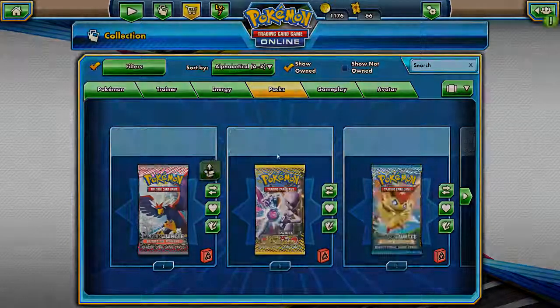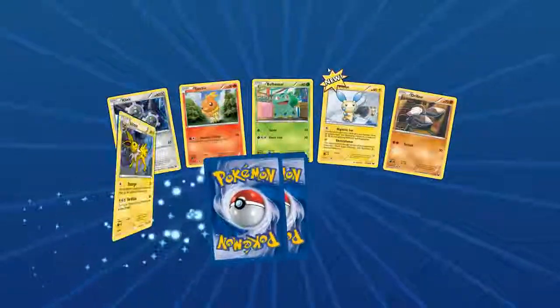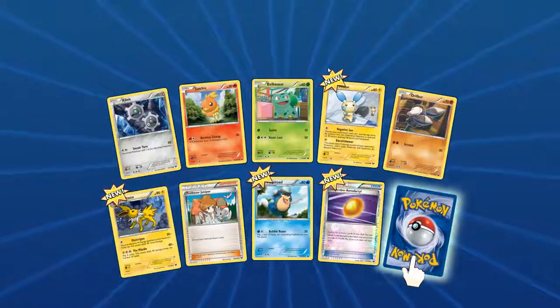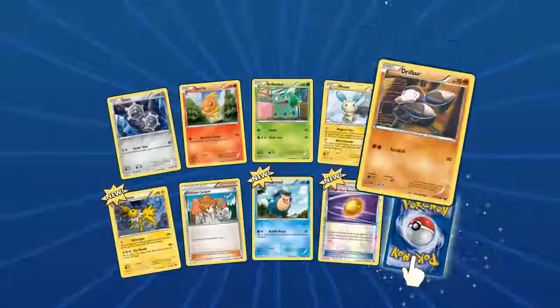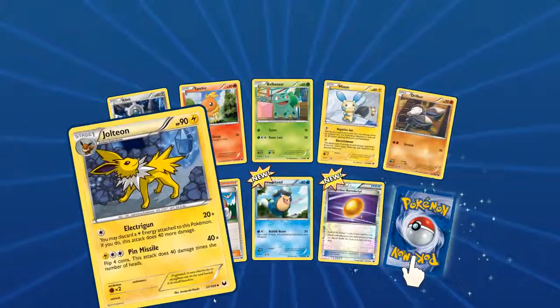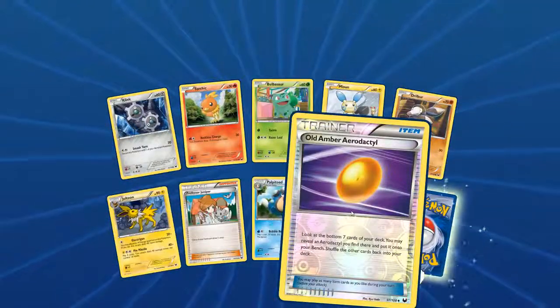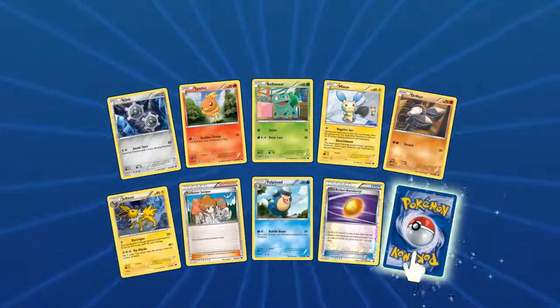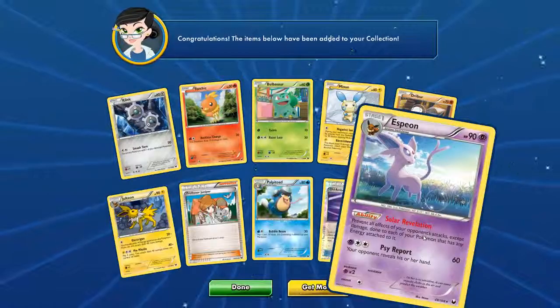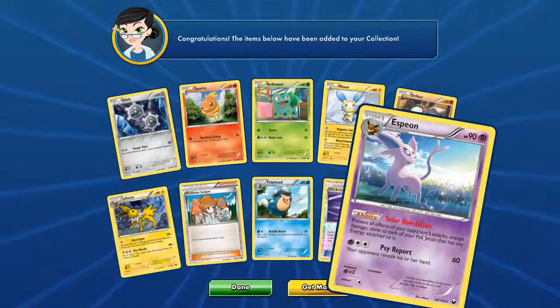This one's a Black and White Dark Explorers. I got a couple new ones here — a Minun, a Drillbur, Jolteon's looking good, Palpitoad, Palpitoad, Old Amber Aerodactyl — that's pretty neat, like a little mosquito à la Jurassic Park. And we got a little Espeon. Pretty cool.